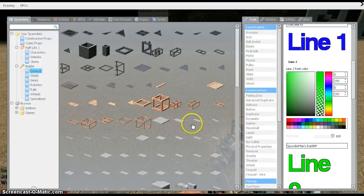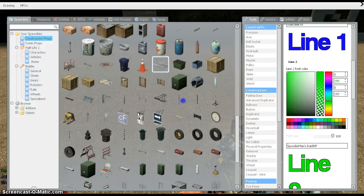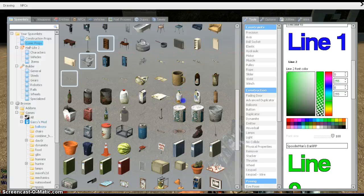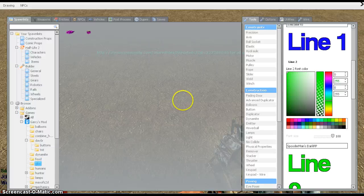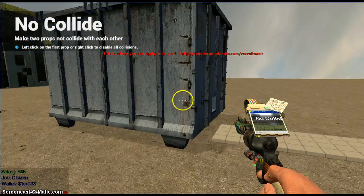Next, we need the prop that's going to carry stuff. This one is normally blacklisted because it's huge. We would then weld this prop to that prop. Pull out the welding tool, make sure force limit is zero. Also use no-collide, which stops props from colliding with each other — left-click there and left-click there, and this prop won't interfere with that prop.